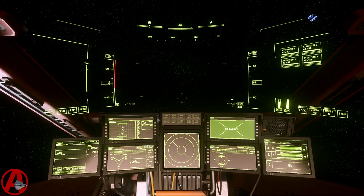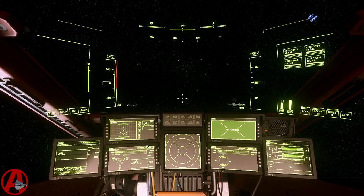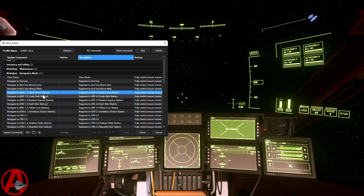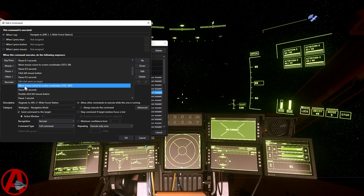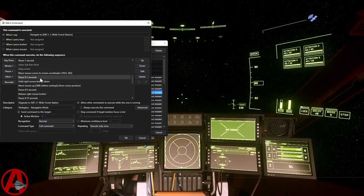Let's go into the macro. I'm going to show my screen. Okay, so here are all the macros — I've done this for all of the planets, all of the moons, and all of the Lagrange points. I was a busy boy on vacation. So, Wide Forest Station — you can see I've tried to label things. It's opening Mobile Glass, it's clearing the route, this is where it double-clicks on the ARC L1 location on the map, and then it drags the screen by moving the mouse to the middle of the screen while holding down the right mouse button.